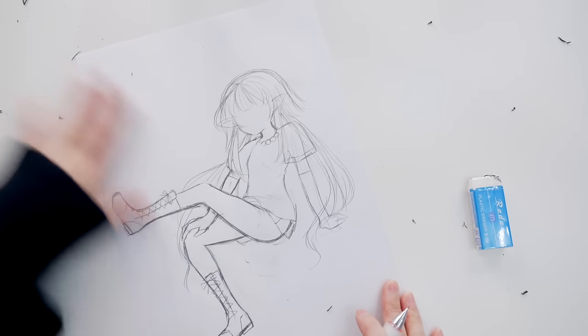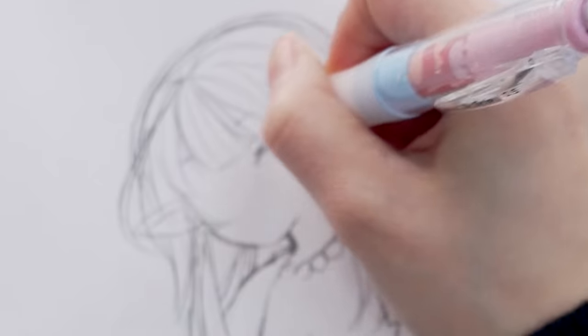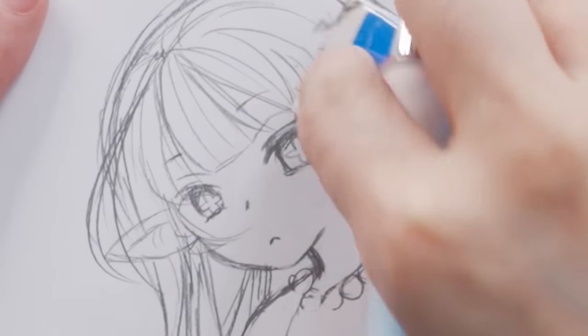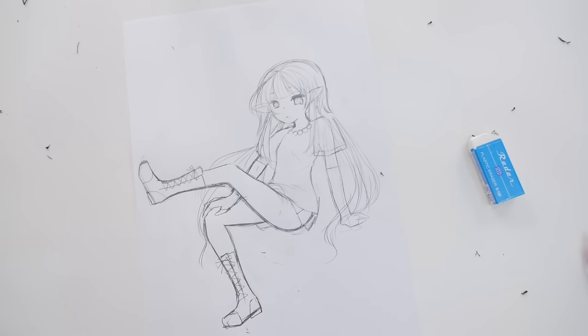Something like this, and now let's draw in the details. And finally onto the face — it's going to be completely my style. She has this flower inside her eyes. Something like this — okay, I think I'm happy. Now let's move on to the line art, but before that let me quickly clean my desk.